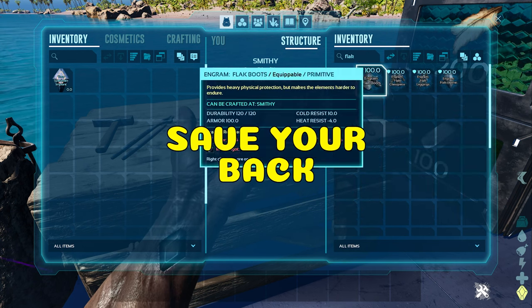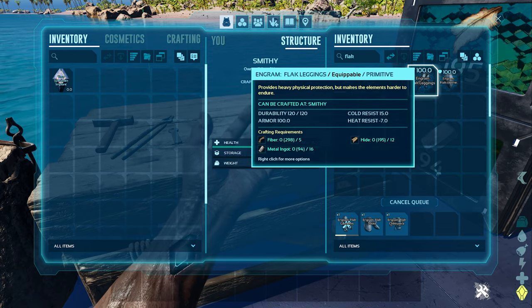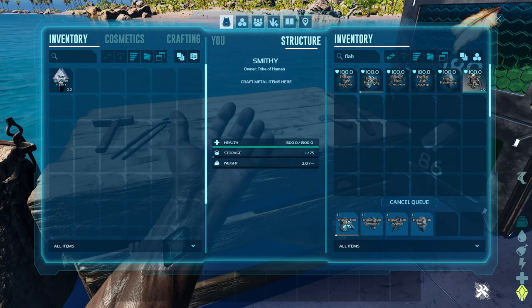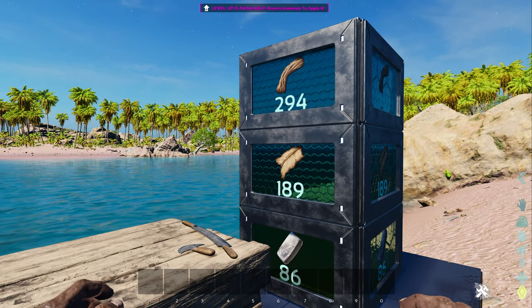Finally, when you've managed to unlock the tek dedicated storage by beating the Broodmother, you can pull all items from them without the need of manually moving them. For example, here I craft the flak armor with no resources in the smithy.